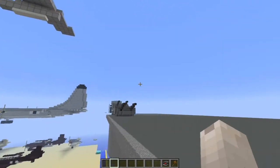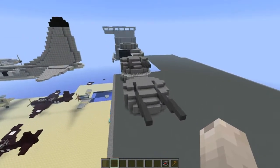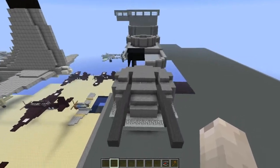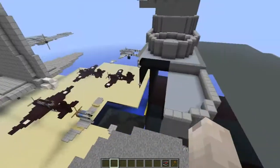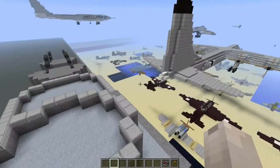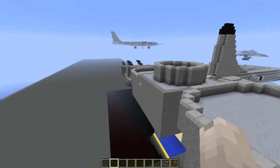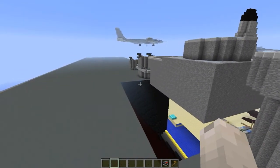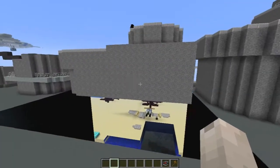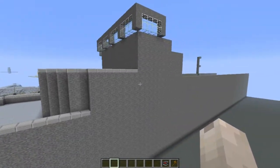Oh no, I didn't do a bow or a hull — oh my god. But up here we have what I think you would call these AAA cannons, or flat cannons. They're just heavy artillery cannons — call them what you want, but I know that they shoot stuff. And pretty much I'm kind of looking at the USS Essex, which is what I'm basing this off of. It's not going to be exactly like it, it's just based off of it. So here we have the main superstructure.